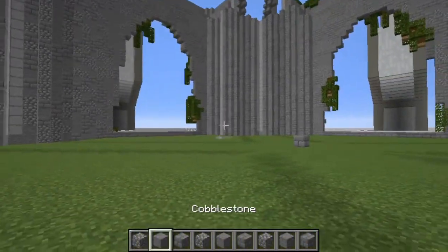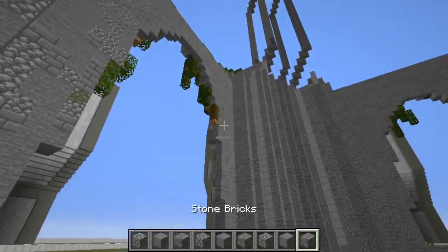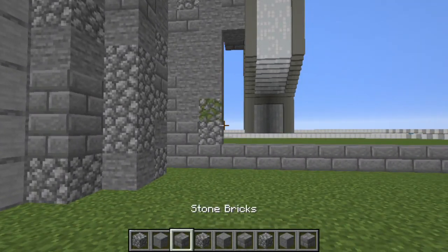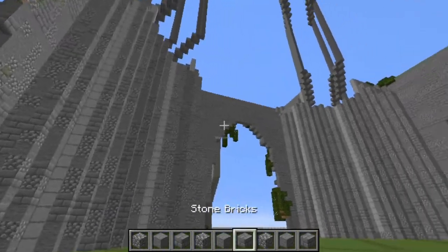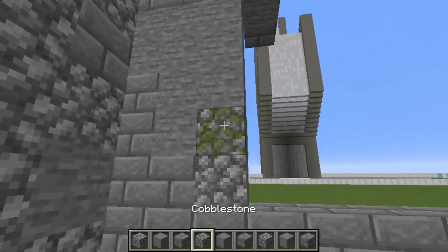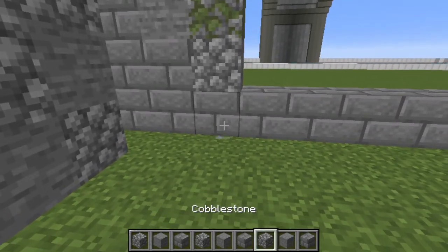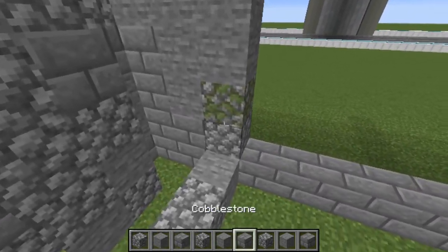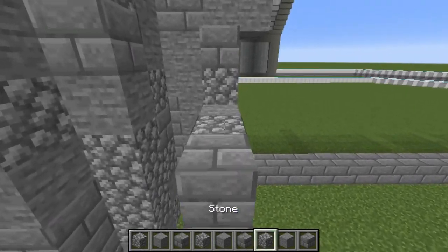We're going to begin with the interior section and the first thing we're going to do is give a little bit of depth to these arches by extending them in towards the center. We're going to be using a combination of cobblestone, stone, and stone bricks randomized in the same way as we did all these walls. We're going to come to the edge of the arch and extend this back one, two, three, and four, continuing all the way around the whole edge of the arch.